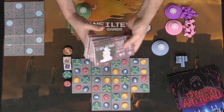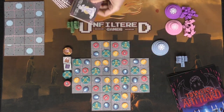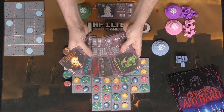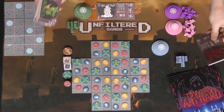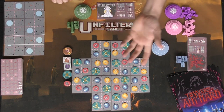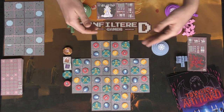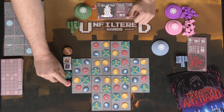As you can see, the setup is pretty simple. There are the different old ones you can choose from — you'll take two at random, look at them, select one, and place it next to your player area. Those are your characters for the entire game. They all play the same way but each has a unique player power that costs tokens you can gain when placing cultists on the board.